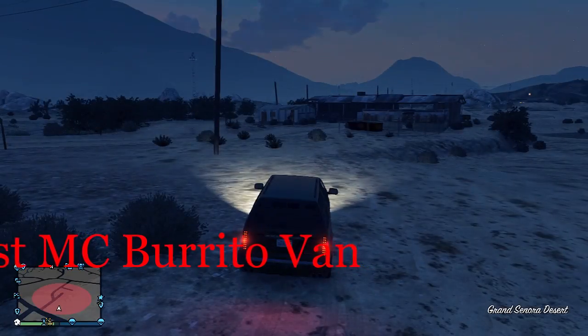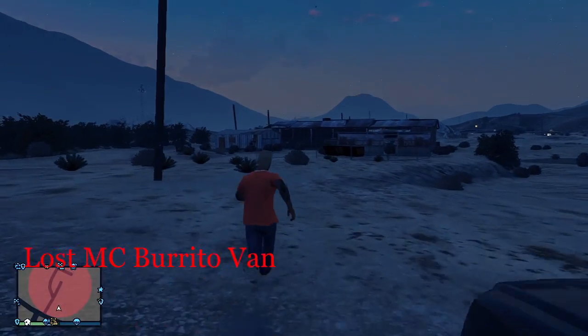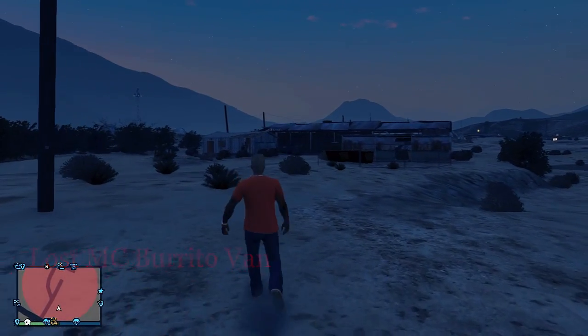It's really easy to find. I'm showing you the location right there in the Sandy Shores area. All you have to do is just do this gang attack first. It only takes about 1 to 2 minutes and then you can get the van.